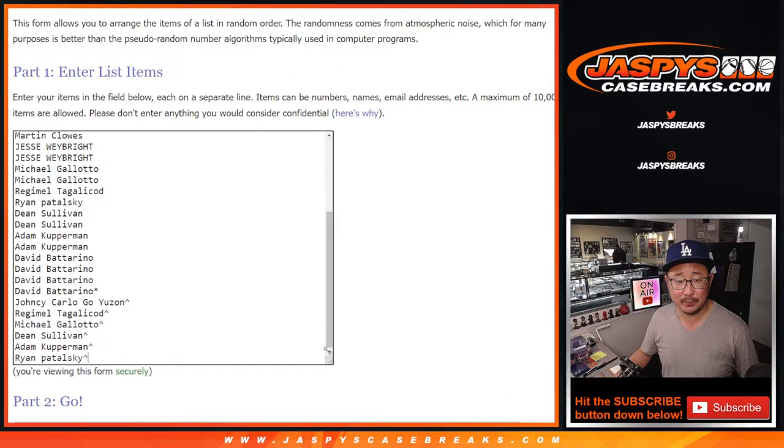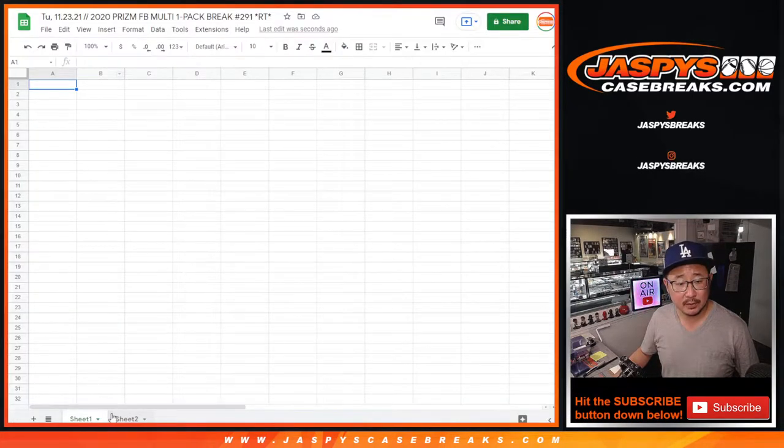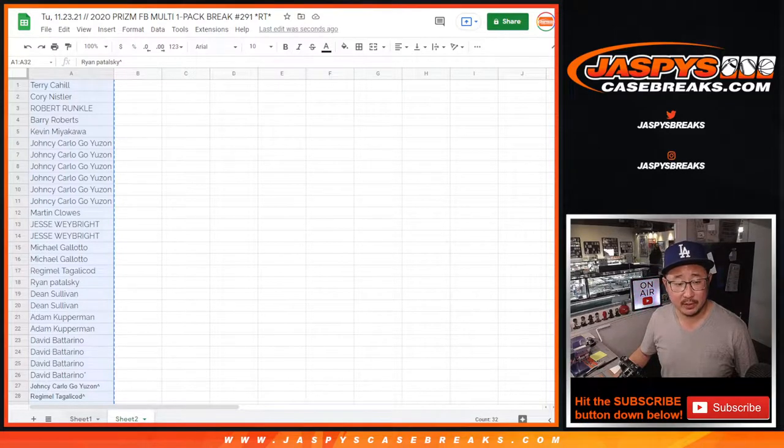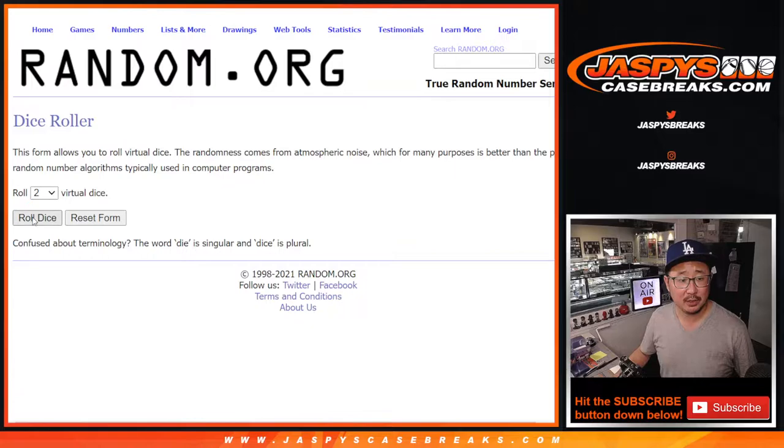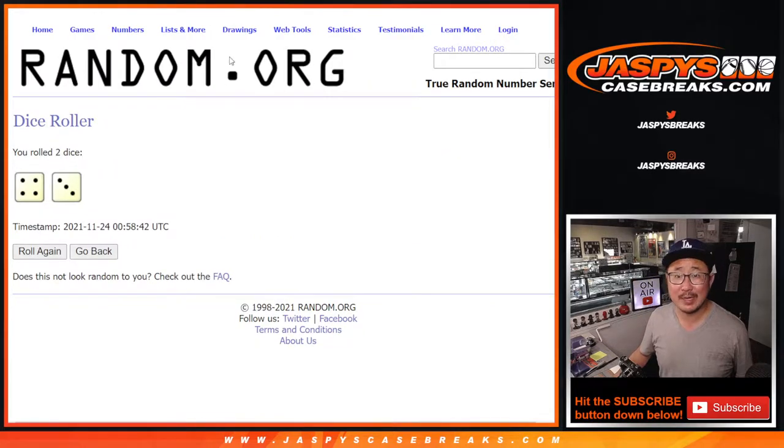Let's gather everybody's names here. That should be a total of 32 right there — perfect. So let's use the other tab for names and teams. Second dice roll: four and a three, seven times.